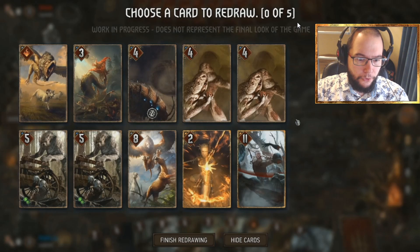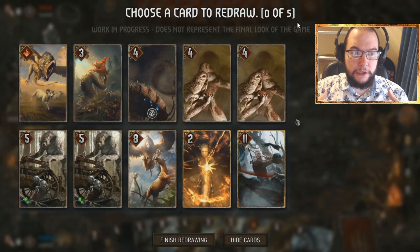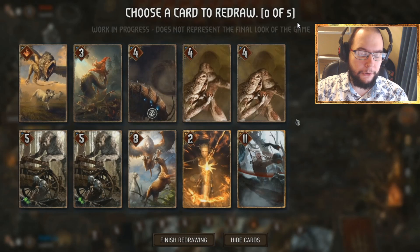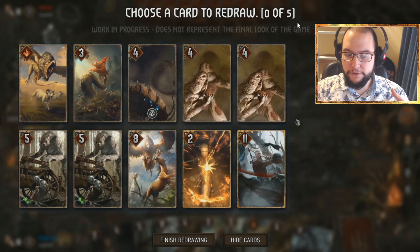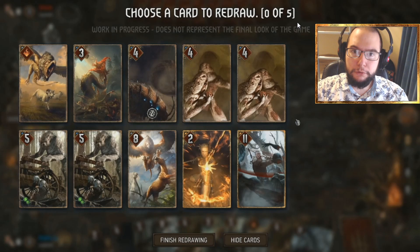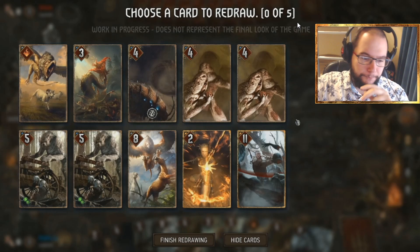This brings us back to one of the worries we had about reliability, because decks now need to be 30 units in size — up from 25 in current Gwent — there are fewer tutors in general, and you can only have two copies of each bronze in a deck. One way they're countering this is by giving us more mulligans — five here, about three in round two, and three in round three. We're also getting more draws: three cards in round two and three in round three.